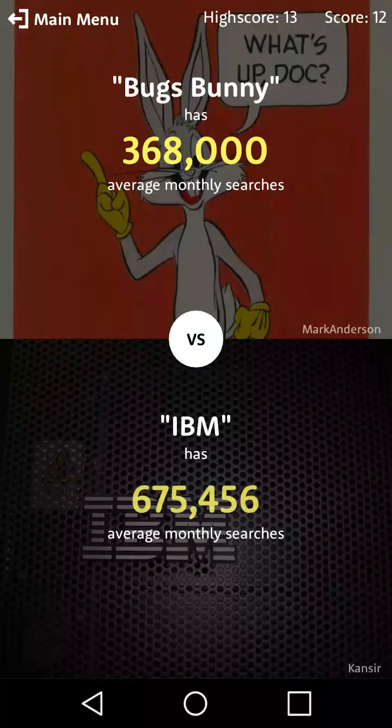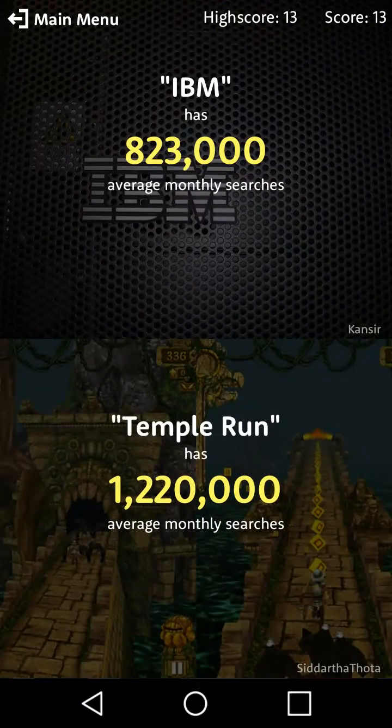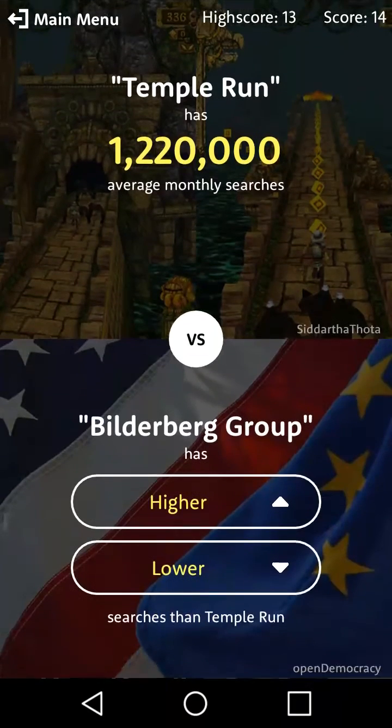Yes dude! Bunnies — more than that, yeah. Next one's probably higher. IBM — what's IBM? 13! Okay we just got 13. This next one's more — oh, we just got a new high score: 14!